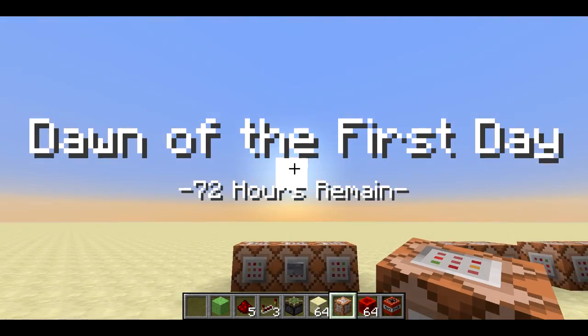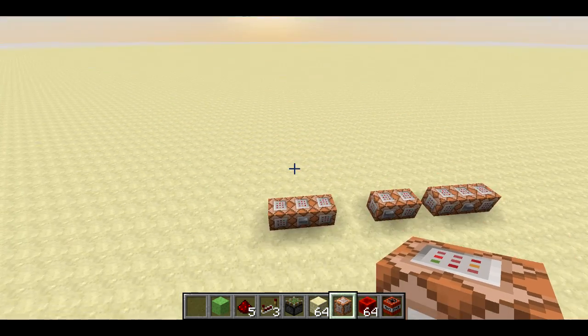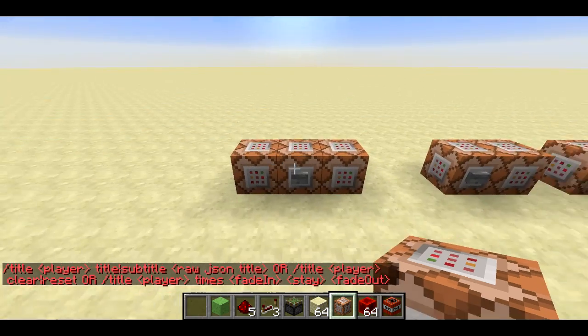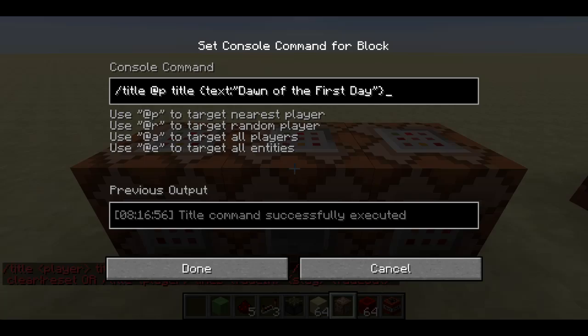One is the slash title command. You can see I'm using it here — 'Dawn of the First Day, 72 Hours Remain' — kind of like Majora's Mask style. So this slash title is a new command, and while it has a lot of syntax, it's actually a very simple command. Here I'm showing the player a title.